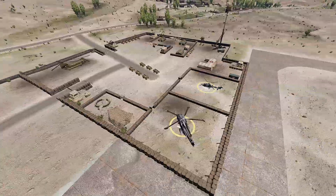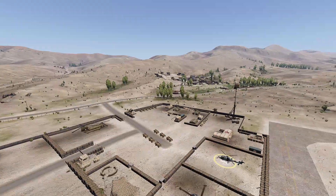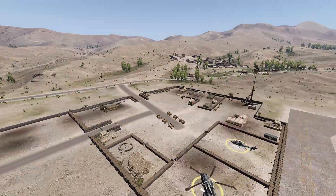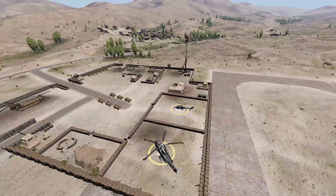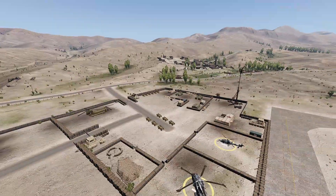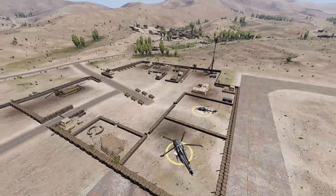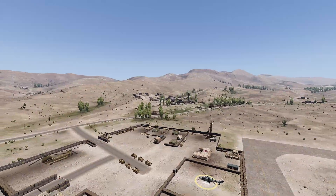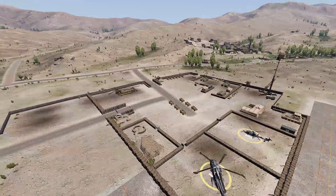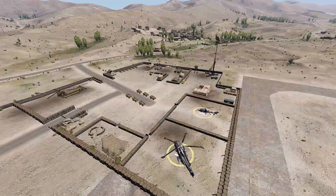The reason I used sandbag walls is because it's Takistan and it's supposed to represent Afghanistan and Iraq — it's more likely to be sandbagged, easy to repair, and it hasn't been established long enough to have a fixed structure. In the background there's a sound loop from the mosque over there, just to add to the ambience.